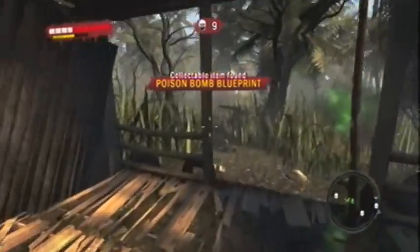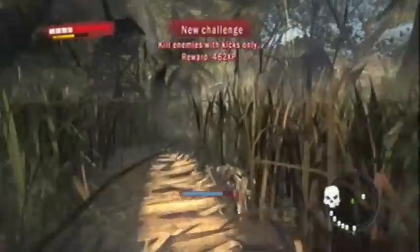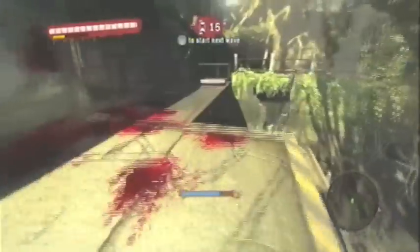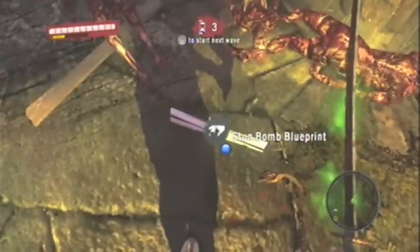And if you haven't got it already, there is a blueprint in the lobby mod on the table — so don't forget that one, but I'm pretty sure everybody found that one by now. On the very last one, very hard, come out of the spawn room in the back area, come down the stairs, turn back around so you go directly underneath the spawn room, and you will find your last mod just laying there on the floor. And that is the stun bomb blueprint.